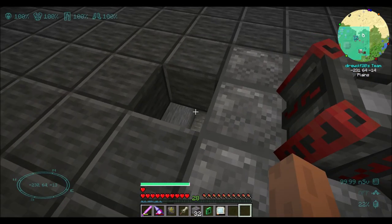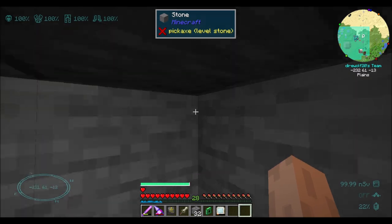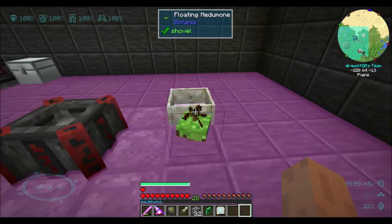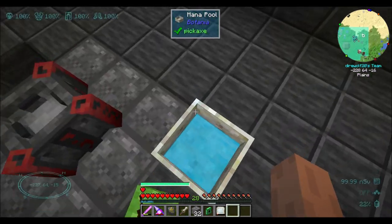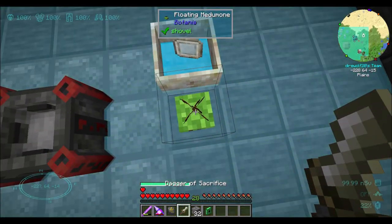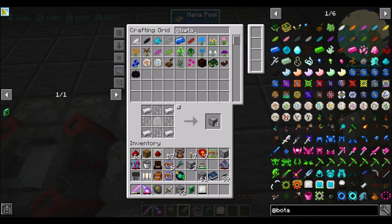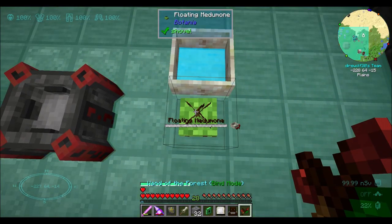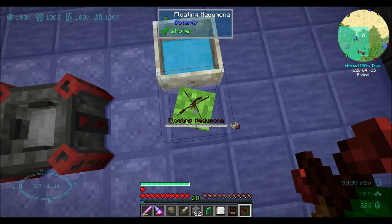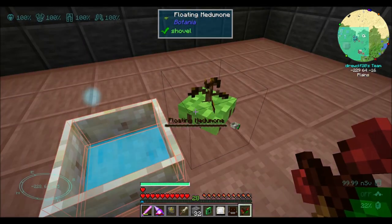You know what I should do? I think I can blacklist this — blacklist mana tablet, ignore NBT. Yes, so now that will not be picked up. Nice, I like that. I think in here is what I need to make sure that this is bound to you. There you go. Nice. Much better.